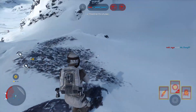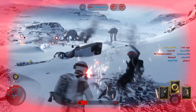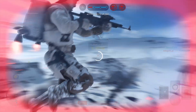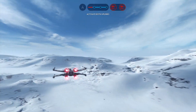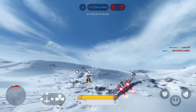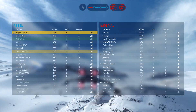Activate the uplink. Signal the wire wings. Red Squadron, we need fighter cover. Red 14 standing by. Enemy fighter behind you — shake him off.